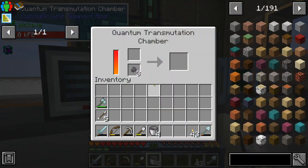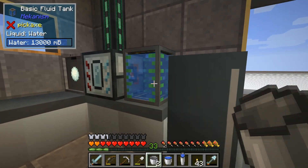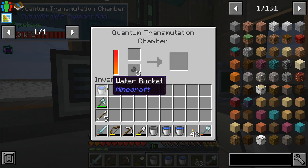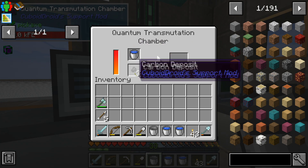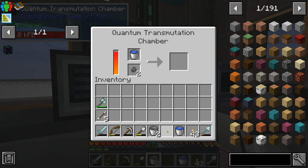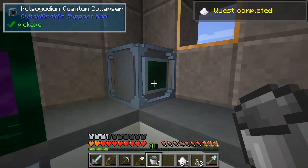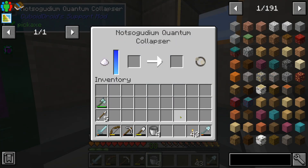Another one I'm working on is cellulose. Take buckets of water and carbon deposits that you get from mining. In the transmutation chamber: bucket of water, carbon deposit — you get cellulose. We need 64 pieces. Pop these in here and we'll get a singularity.